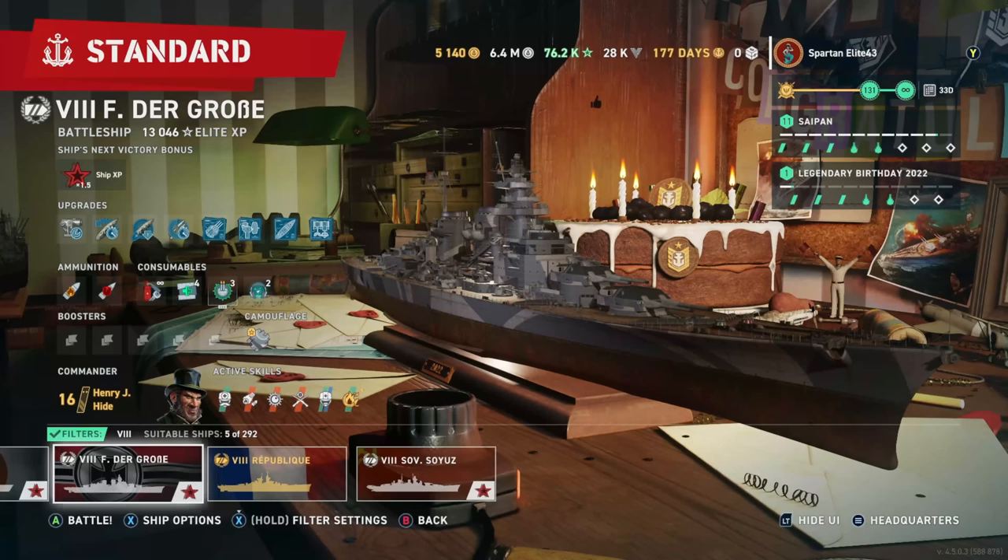Hello everybody and welcome back to World of Warships Legends. My name is SpartanElite43 and tonight we are taking our very first look at the new tier 8 German battleship Frederick de Grossa — that's as close as I got boys. FDG for short, that's what I'll be calling it from here on out, because every time I say Grossa I think of the GK and get confused. During the stream yesterday I was calling it the FDR, but it's the FDG.